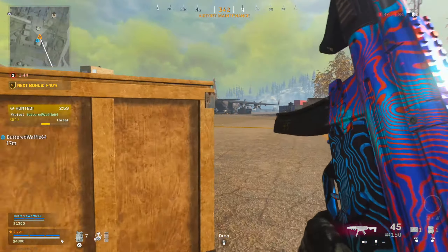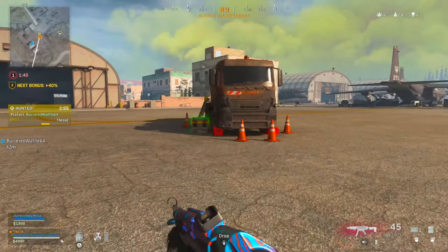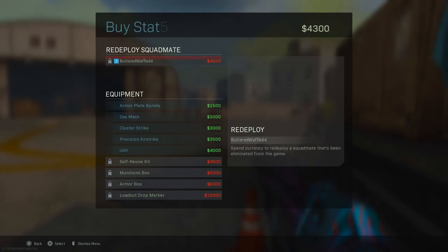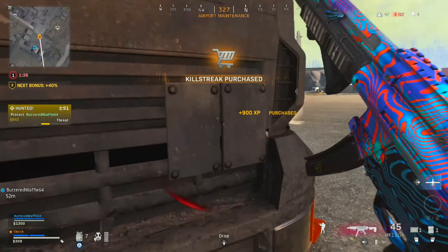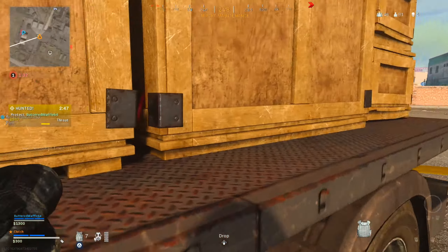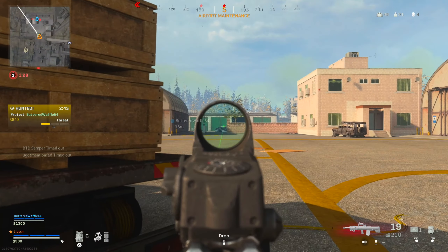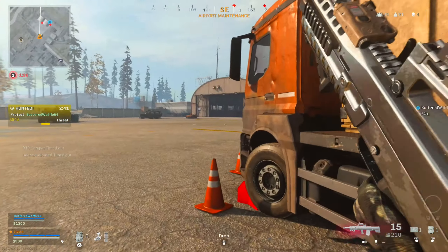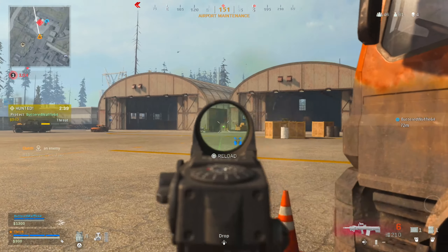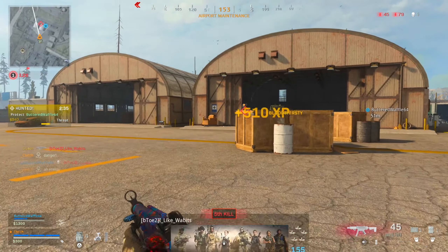Why are the bounties so low — like 840 bucks? Oh, right on you. Oh shoot, he's got a sniper. Guy to the left — broke his armor, he's weak. The other guy's really weak too. Good stuff.